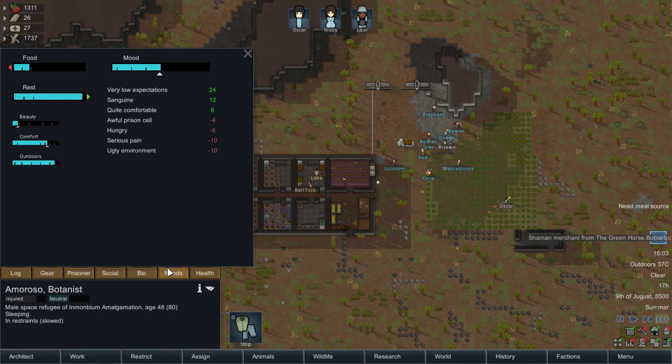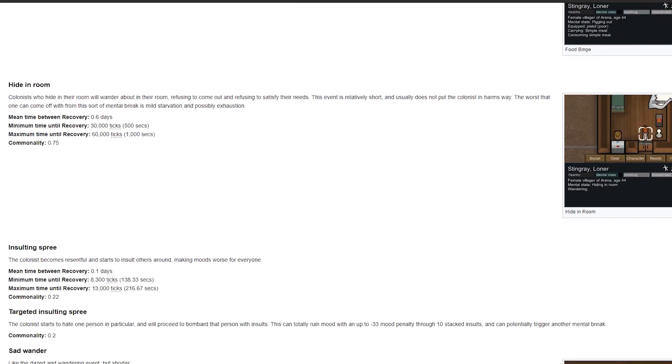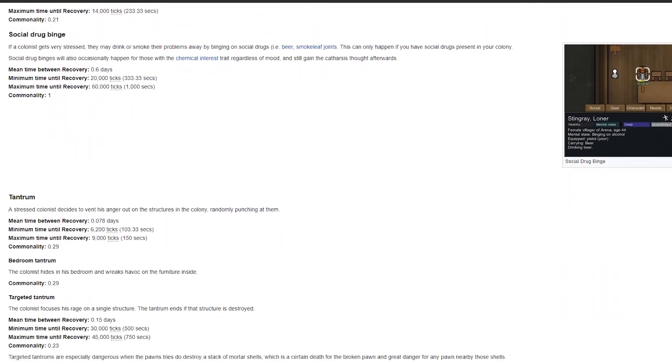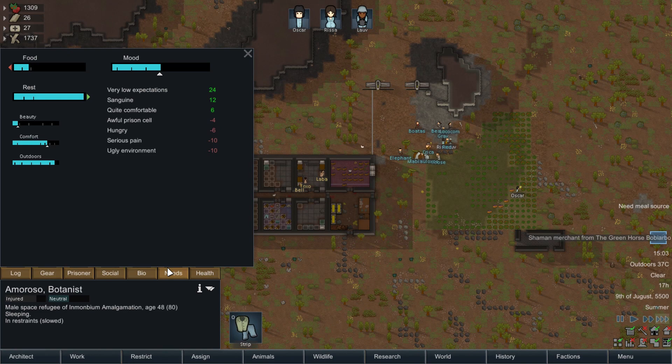The final and perhaps greatest danger to your characters is themselves. Every character has a mood. The worse it gets, the more likely they are to break. Psychological breaks can manifest themselves in many ways, from a character hiding in their room to assaulting and even murdering other characters. You can keep moods high by giving every character a nice room and meeting all of their needs.